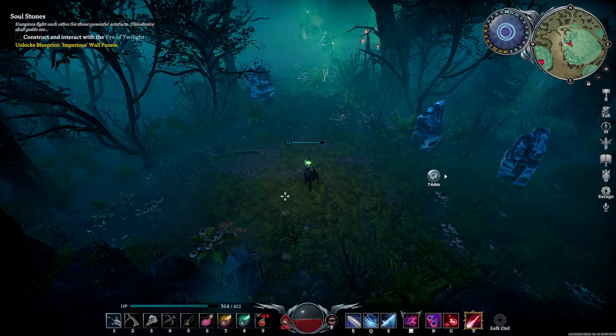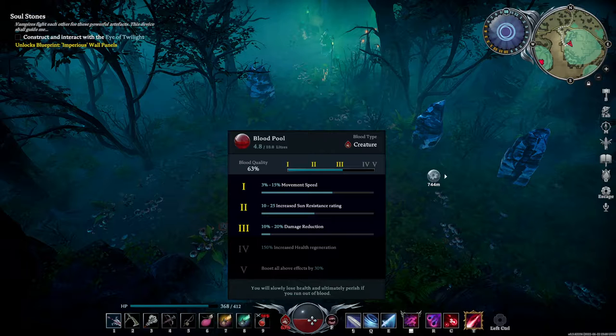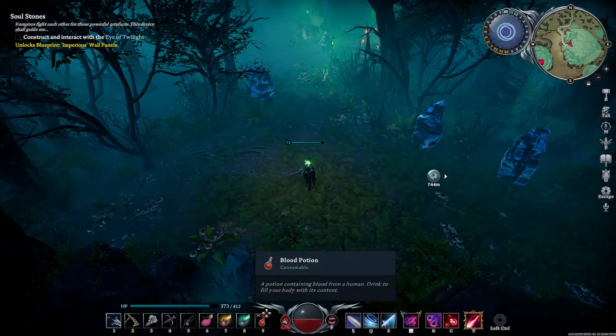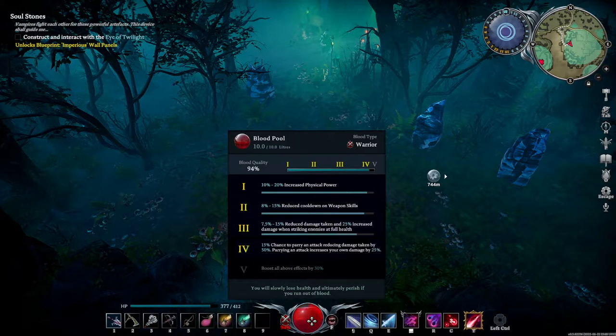So before we get into it, let's drink our vial of blood. That gives us increased physical power, cooldown on weapon skills, reduced damage, increased damage, and chance to parry an attack.